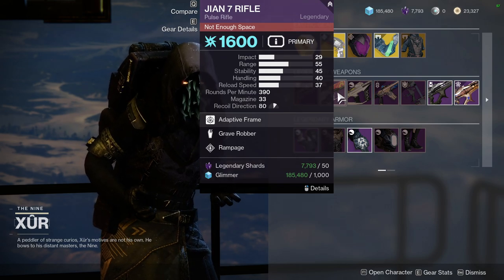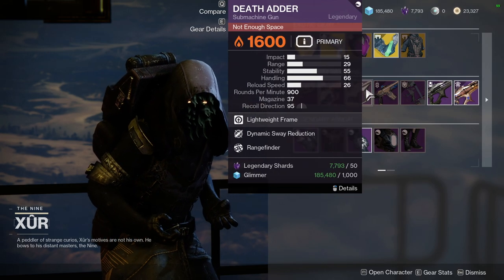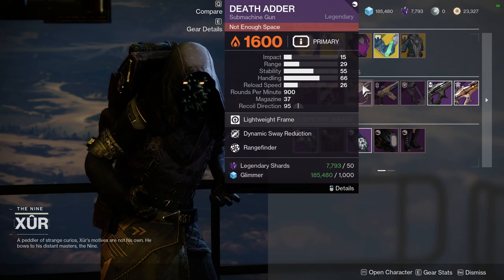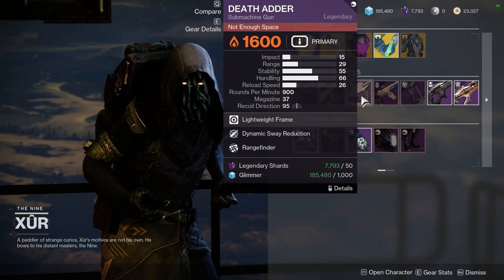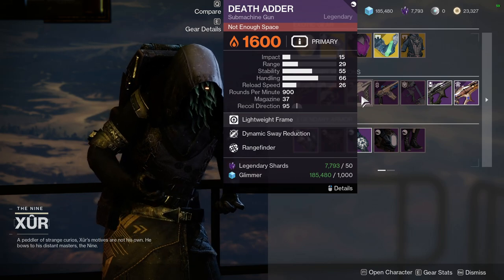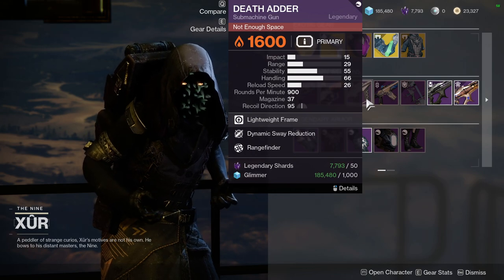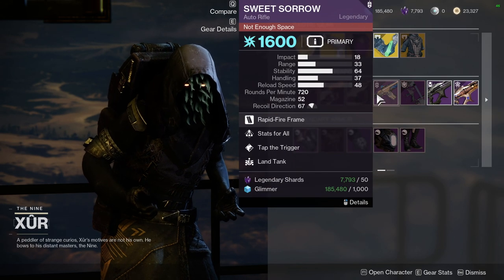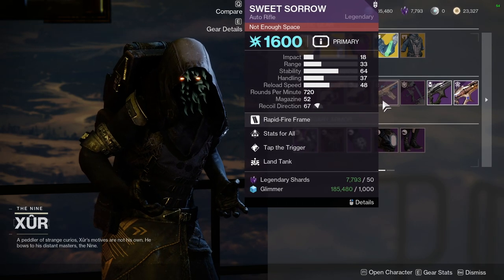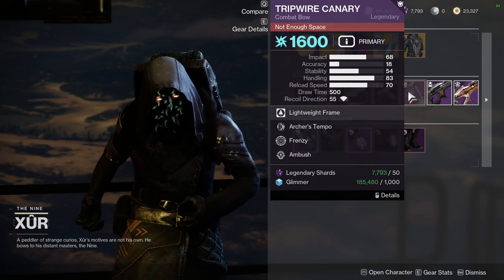We have the GN7 rifle with Grave Robber and Rampage, which I think is fine. Death Adder has Dynamic Sway Reduction and Rangefinder, which is wild - I would have liked to have seen this before the Rangefinder nerf because that basically changed everything. Astor Cross made a video on it, definitely check that out. Sweet Sorrow has Stats for All and Tap the Trigger, and this is also a red border weapon.